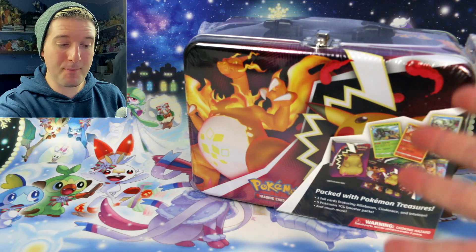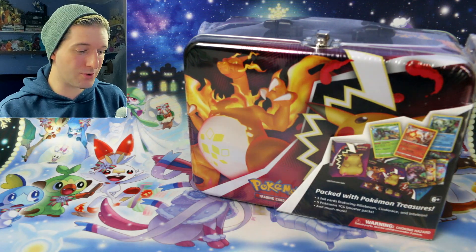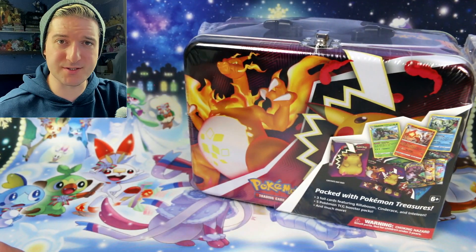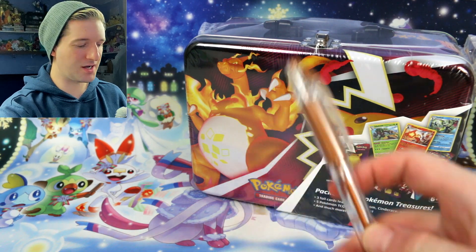In today's video we're going to take a look at the new Pokemon fall chest of 2020. And that's not all — we're also going to open up a triple blister of the new set Vivid Voltage featuring Sobble, but that will come afterwards. Also, I found a new family member for the gold and silver pens — it's their cousin, bronze.